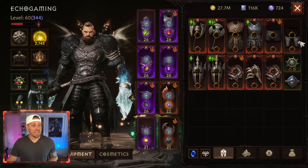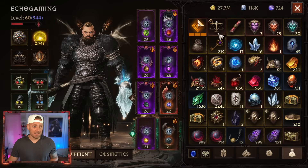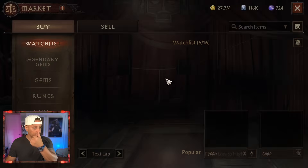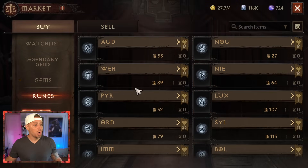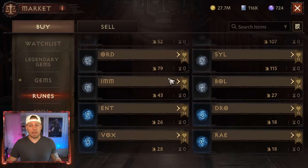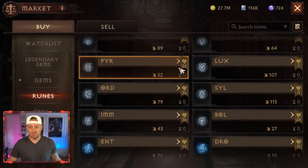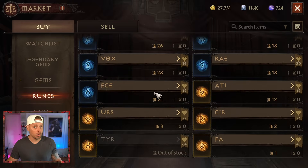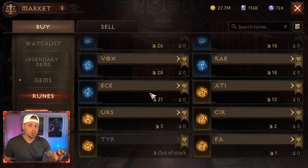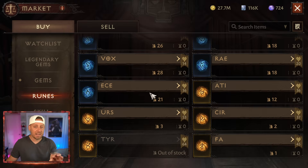The second topic of the day is going back into the market — not for the reasons you think. We're going to the market for runes, because something I haven't mentioned on the channel yet were the new rune drops. We have our silver runes, then our blue runes, and now we have our golden runes.